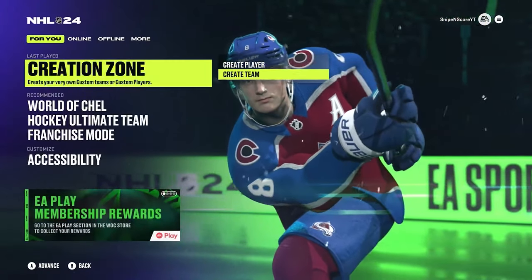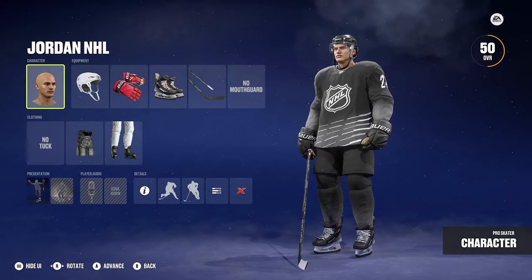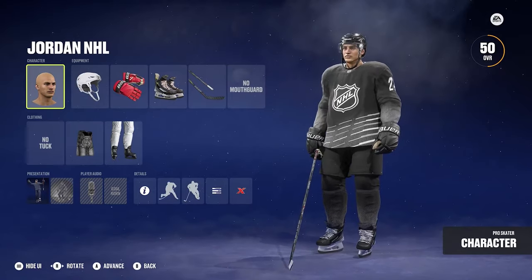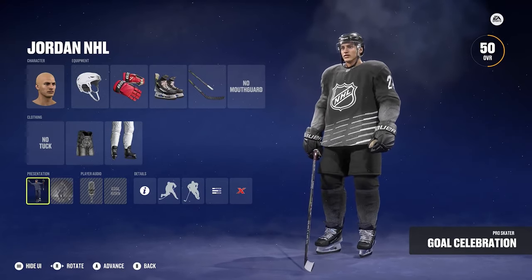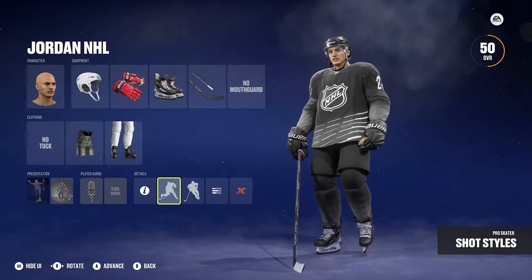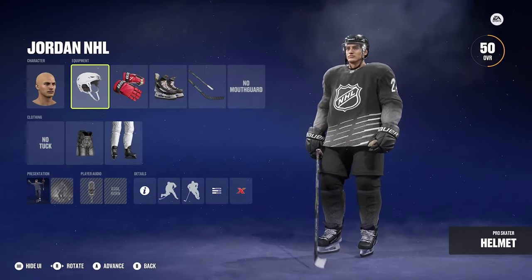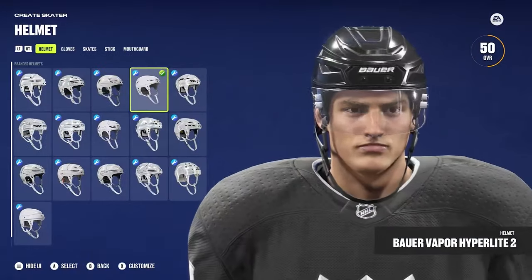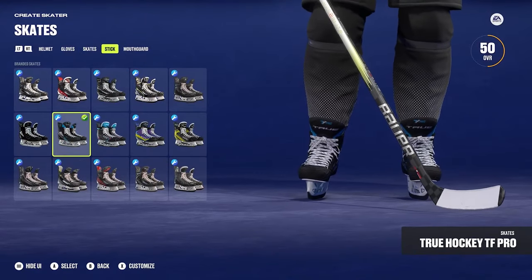Now for create a player, it works basically the same way. You have the head customization, equipment details, sock styles, pant options, tuck options, goal celebrations, player bio details, shot style, skating style, attributes, and X factors. To customize your character's gear, scroll through the options — select a helmet, glove style, skate style, and stick style.